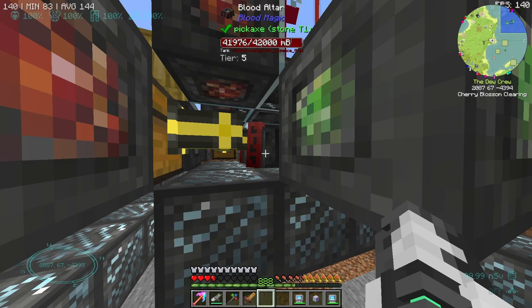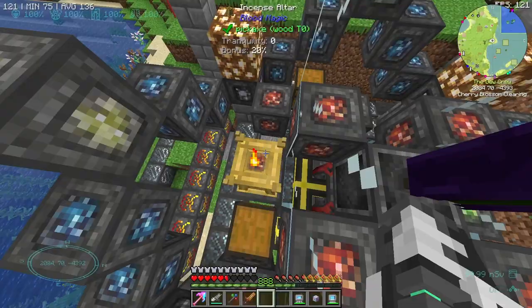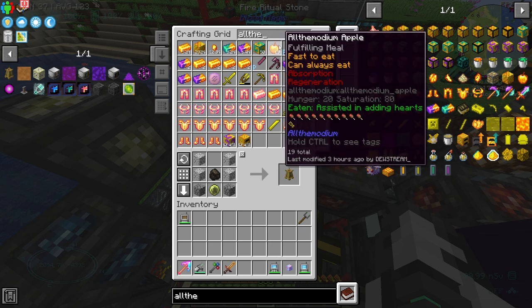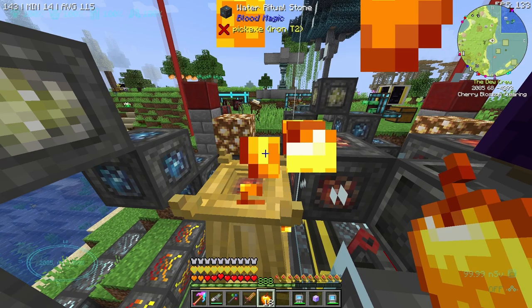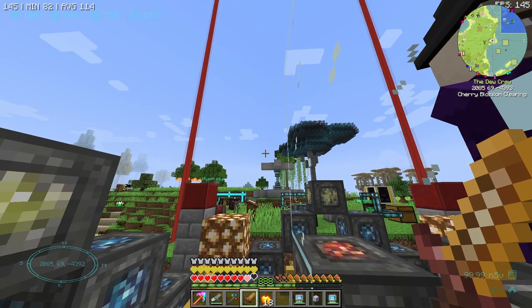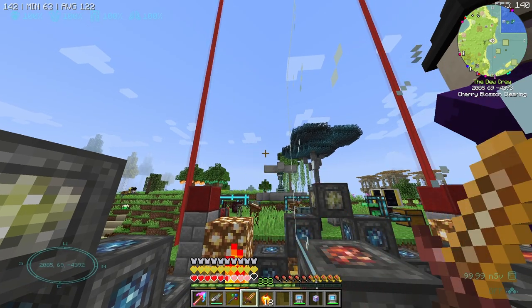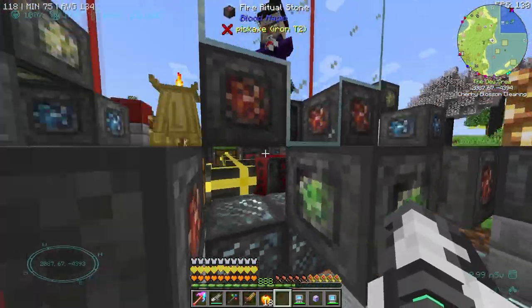So let's do this again - I'm going to stand right up here, right-click it, it drains all my health, and as you can see this guy's filled to the brim. It puts all those life points into the altar and I believe it gives a 20% bonus as well. Obviously if I was eating my All The Mods apples my health would be regenerating a lot faster, and I could just keep right-clicking and watch it fill up. That is insane, that is so good.